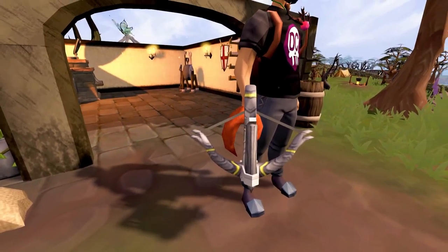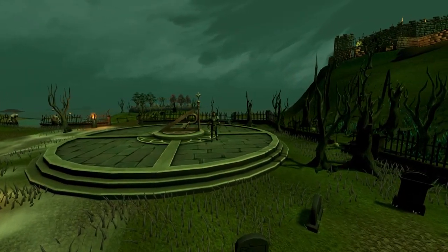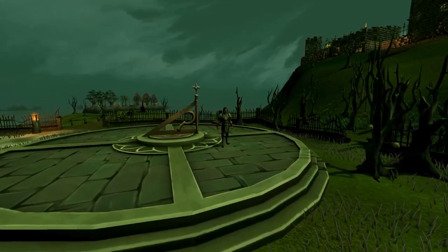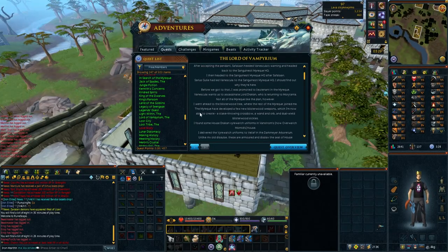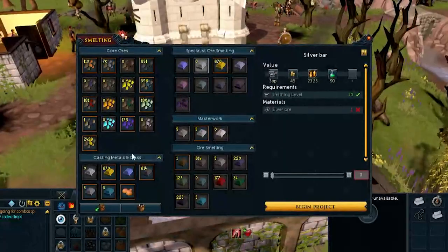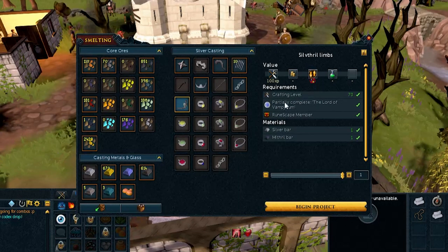The second item in this video is the infamous blisterwood stake thrower crossbow. This crossbow is required for the 'In Memory of the Myreque' mini quest to build Vertida Sefalatis's statue. The ability to create one is unlocked after partial completion of the Lord of Vampyrium quest. To create the crossbow you will first need to use one mithril bar and one silver bar via the smithing interface.